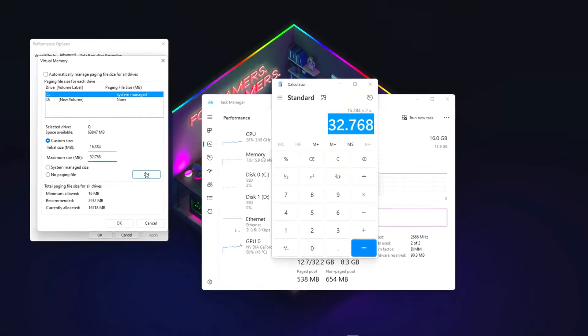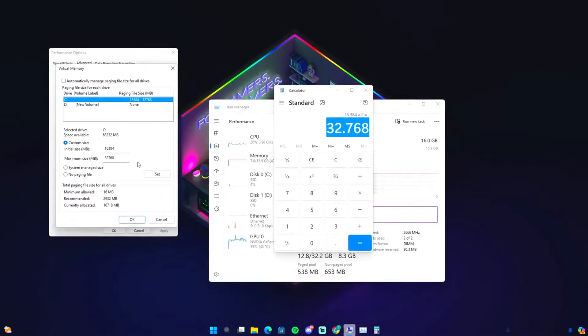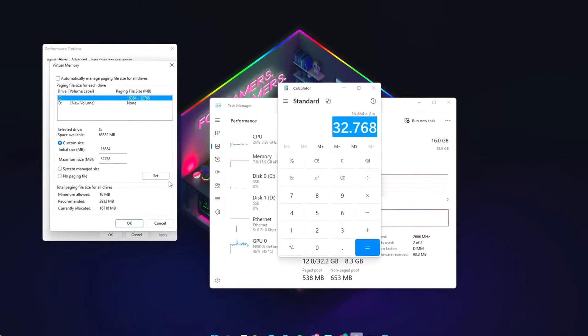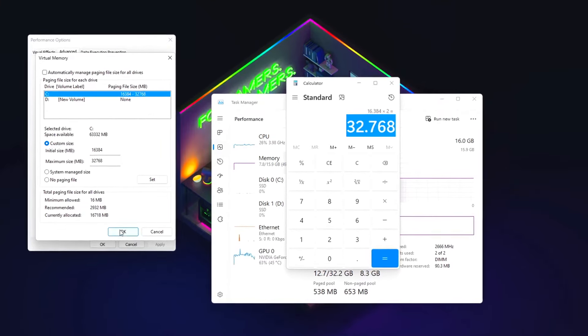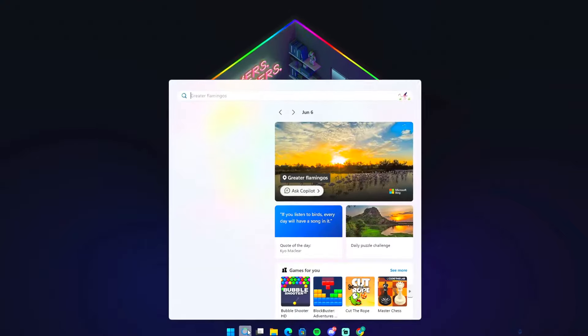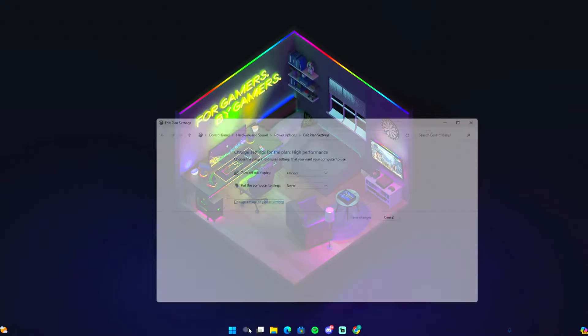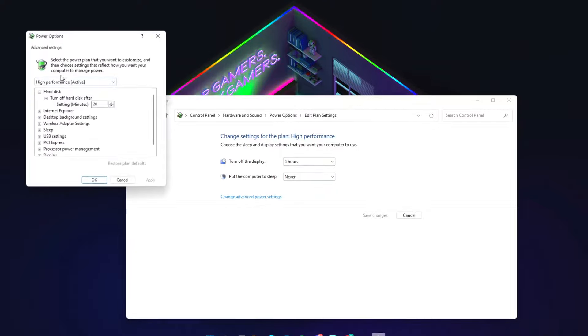Click 'Custom Size.' For the initial size, paste in your calculated value — mine is 16,384. For the maximum size, multiply that by 2, which gives me 32,768. Keep in mind this will be different for everyone so don't copy my numbers exactly. Click Set, then OK, and you can close this window.